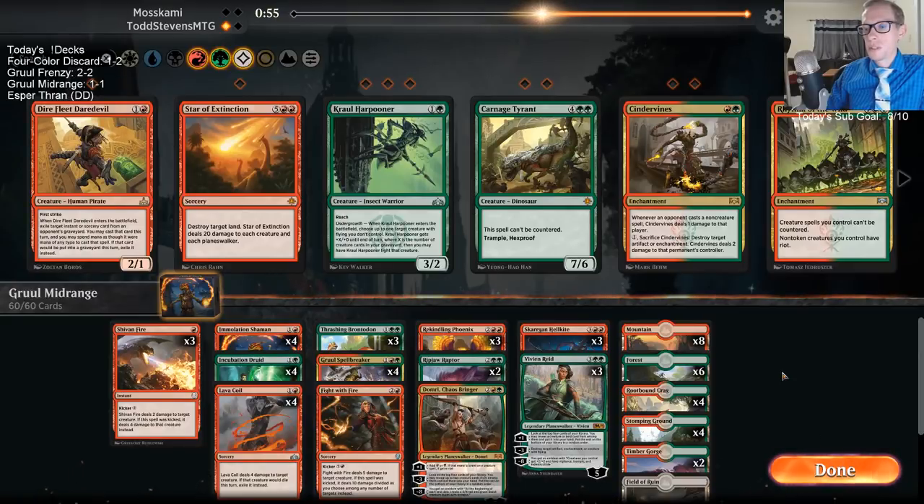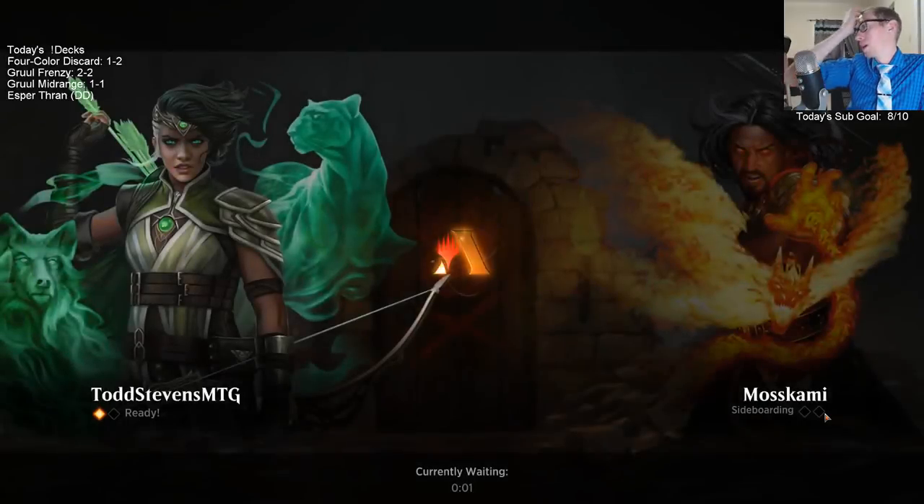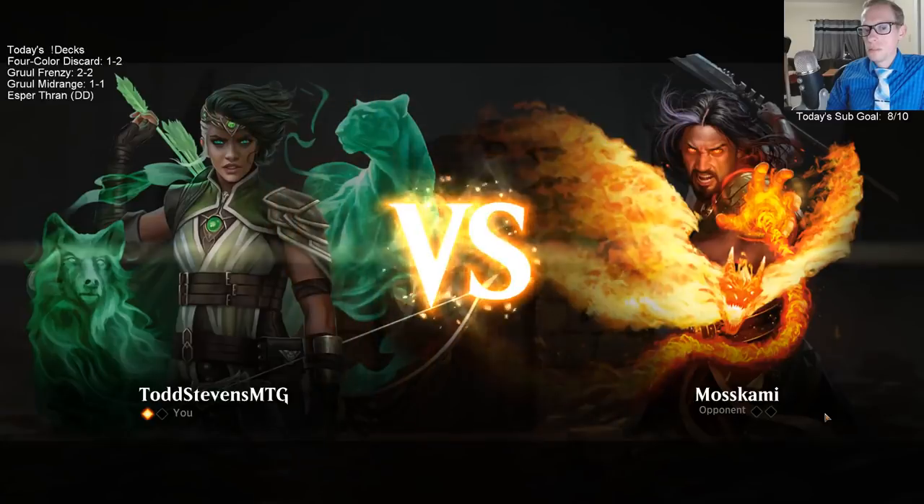We certainly have to be worried about the Chain Whirler combo — Chain Whirler with Status/Statue. Can't really do too much about that combo unfortunately. We don't have discard or anything; we are just a creature deck, we don't have a lot of removal to keep their battlefield clear. Maybe our opponent was sitting there holding the Chain Whirler that whole time and would have blown us out with it. Maybe they didn't have triple red, or maybe they were just sitting there waiting to draw a Chain Whirler.